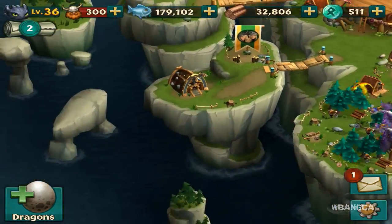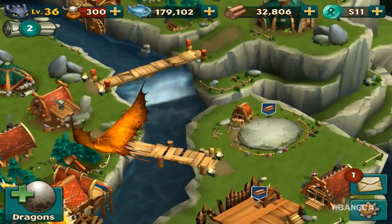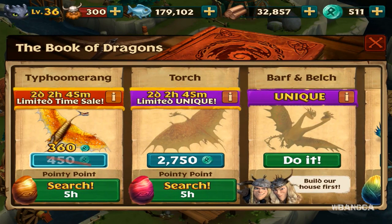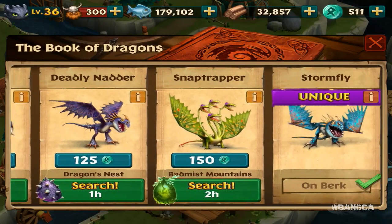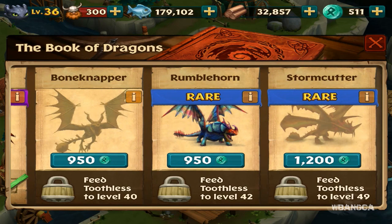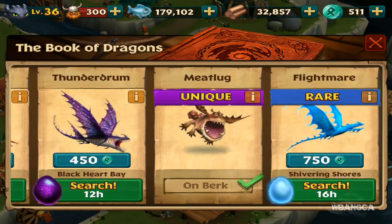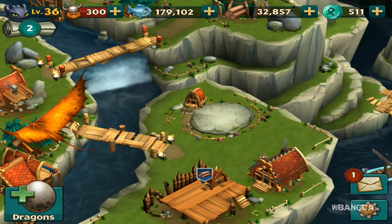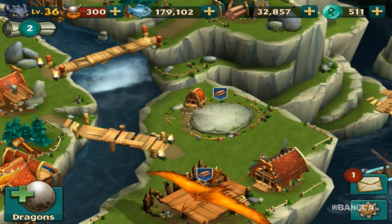Toothless is still searching for stuff — we just sent him not too long ago. That is about it for the Flightmare dragon. We're trying to search for Torch right now, and Typhoomerang is also on sale. Looks like the Stormcutter has been unlocked at level 49, and there's the Bone Knapper at level 40. We don't need the Rumblehorn — we already got it. That is the Flightmare dragon and Dragons: Rise of Berk, which is based on How to Train Your Dragon.